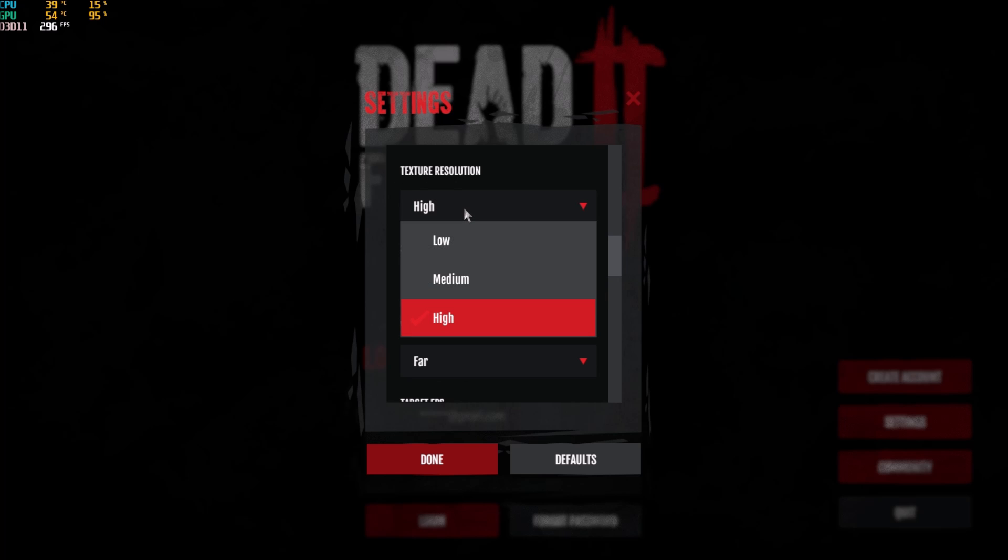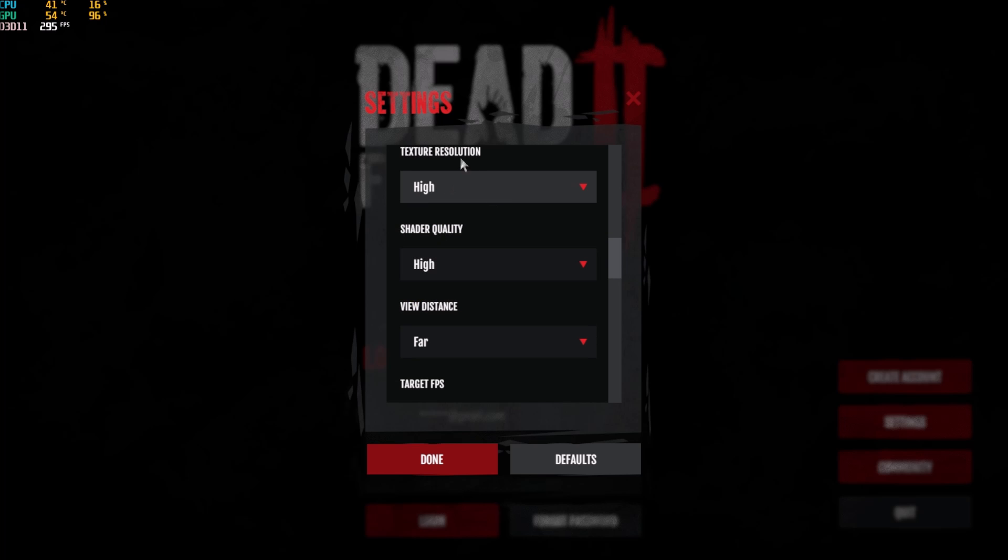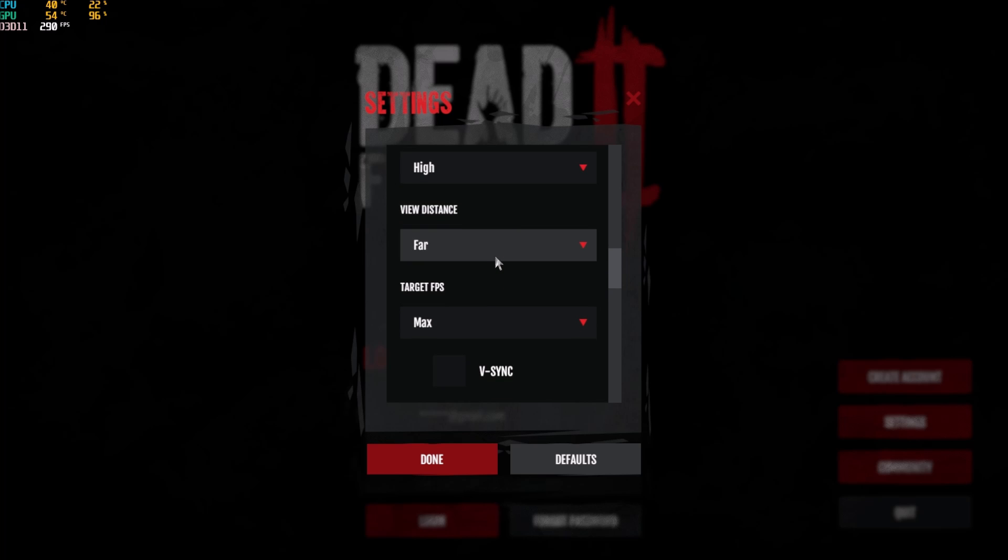Texture resolution will depend on the amount of VRAM that you have on your video card. If you have 3GB or more, go with high. If you have 2GB, go with medium. And if you have 1GB or less, go with low. Match your shader quality with your texture resolution and you will be fine.